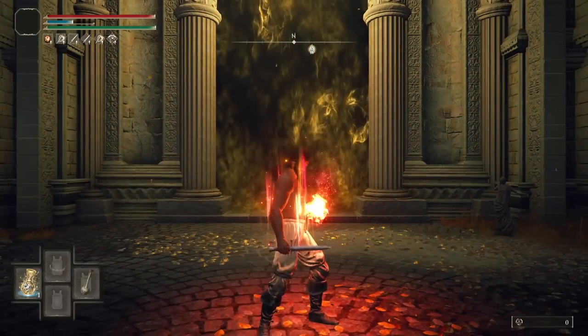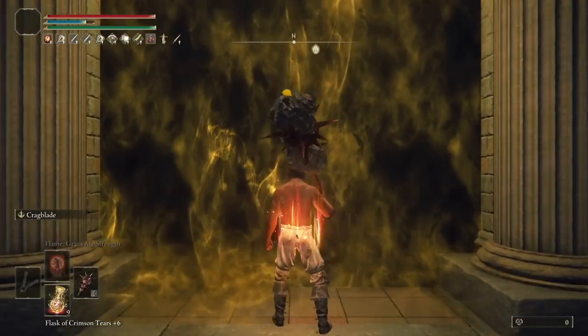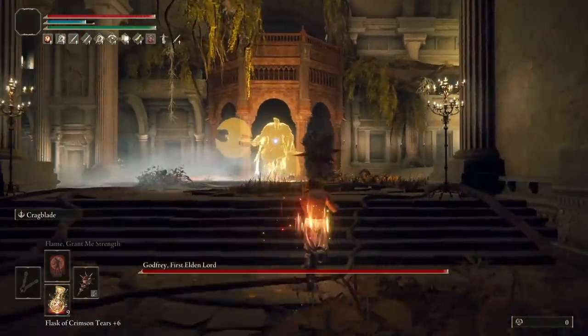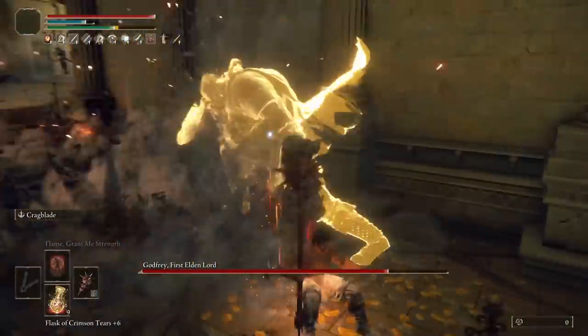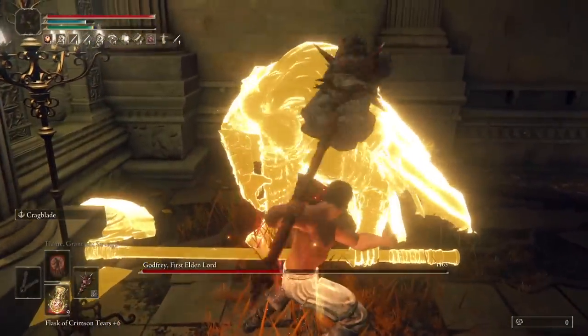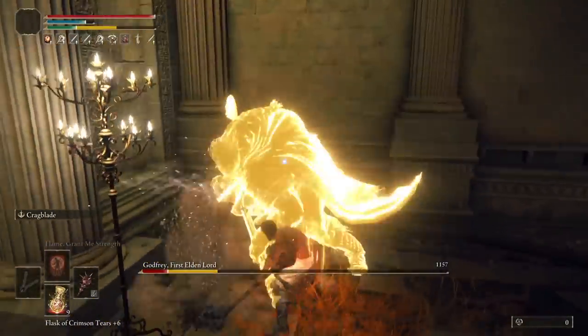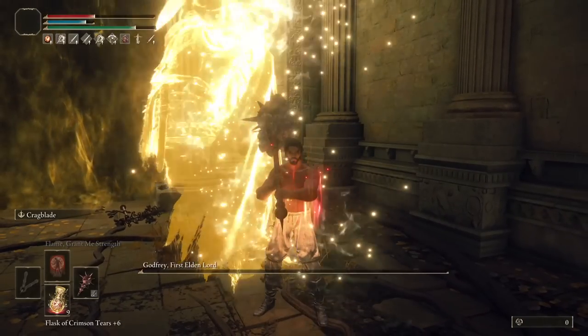Now it's time for Godfrey. This fight is a great showcase for how powerful our R1s are for posture damage. Get a charged R2 in at the start if you can, and then from there just go for rolling R1s. Three will break his stance. Take the riposte, another charge as he recovers, and then one more hit will end the fight.